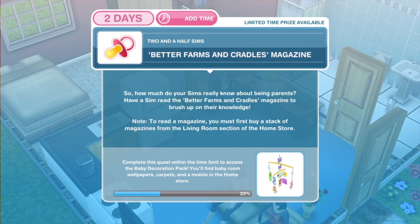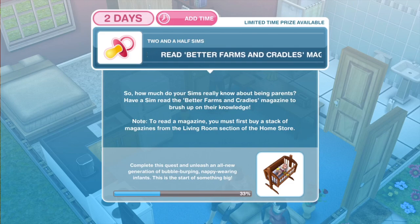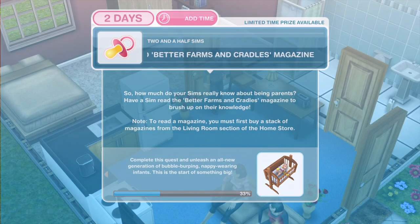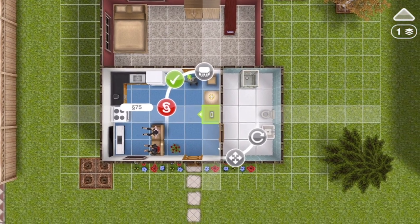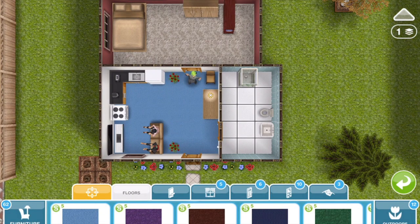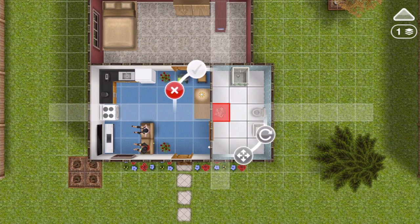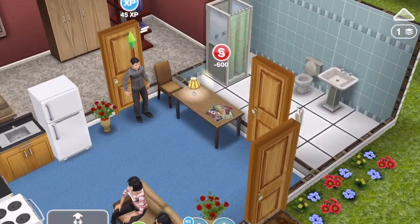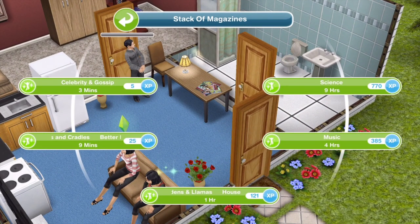Now we need to read Better Farms and Cradles magazine. Have a sim read it to brush up on their parenting knowledge. Note: to read a magazine you must first buy a stack of magazines from the living room section of the home store. The stack of magazines is 600 simoleons — place them on a table. Better Farms and Cradles takes 9 minutes.